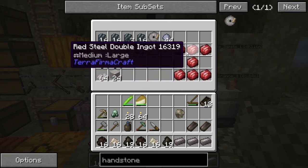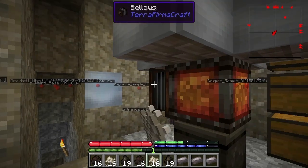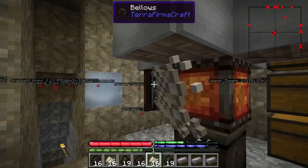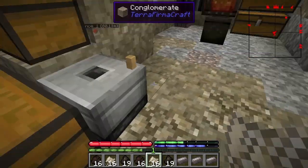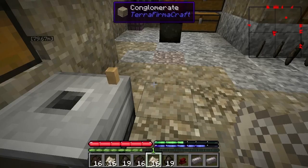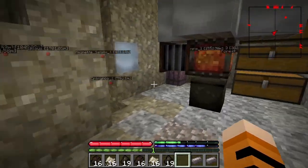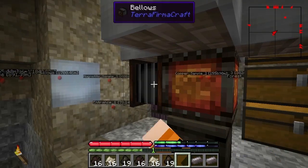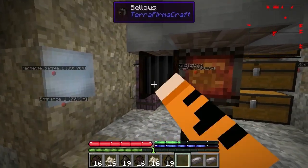That's a lot of red steel double ingots. May I make an anvil? Sure — put that shape in your crafting room. Yeah, I remembered how to do that from last year. It's been a while. There we go. You can arrange it however you want to. It looks nice.